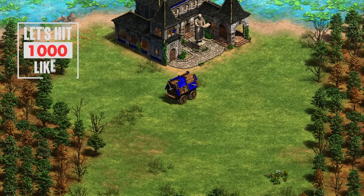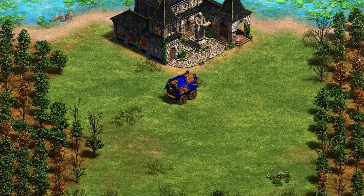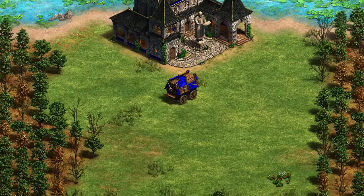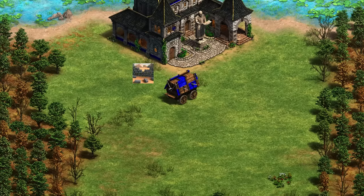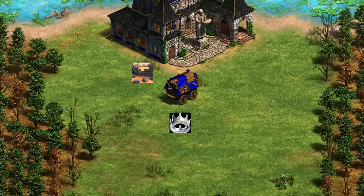Next up, we've got the Bohemians with the Hussite Wagon. The Hussite Wagon counts as a siege unit and is not upgraded from the blacksmith at all. Its upgrades come from the university in the form of Siege Engineers, giving it plus one range. It has no other upgrades except the unique tech Wagon Fort Tactics and its own elite upgrade.